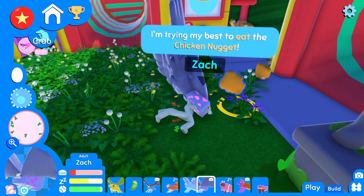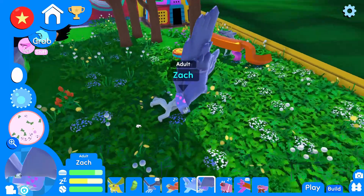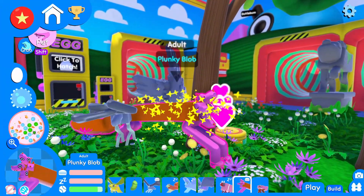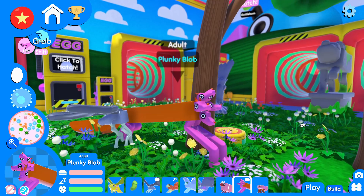Zach, we were trying to take care of you over here. Have a chicken McNuggy - and another, and another. We got to make sure to take great care of you here, Zach. You're going to be a proud papa. Same thing with you, Plunky Blob - there's no reason to stress. We're just about to hatch your egg over there, right behind you, over your shoulder. But there's no reason to stress, just be happy.